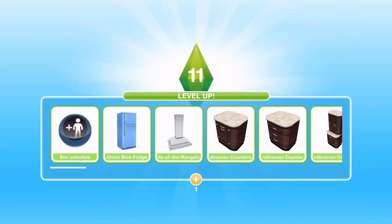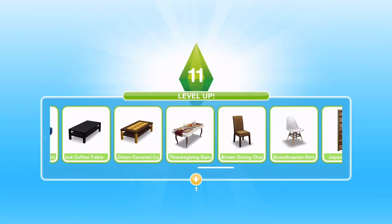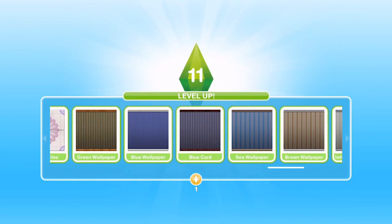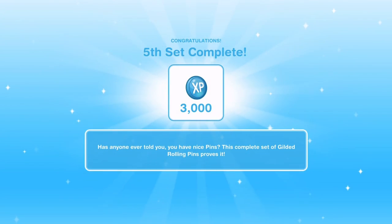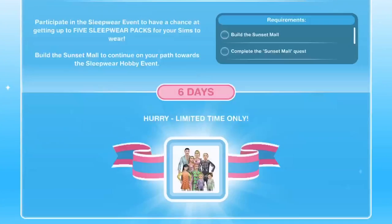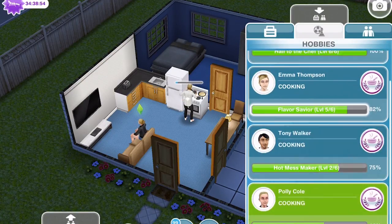While she was doing that, we leveled up to level 11. We got an LP, unlocked a Sim, some kitchen furniture, bedroom stuff, the Thanksgiving banquet, and a totem pole. I am also working on the cooking hobby as a way to get LP - after the first time you complete the cooking hobby, you get five LPs each time. I've only got one Sim working on it so I'm not doing wonderfully well, but it's a start.